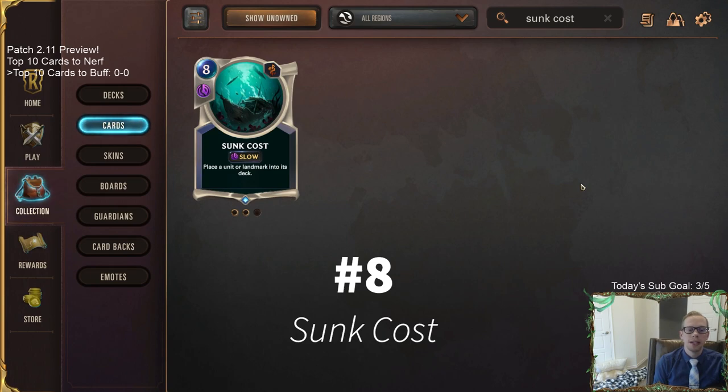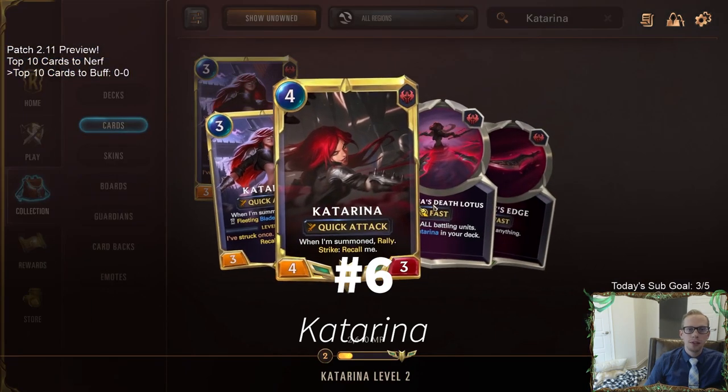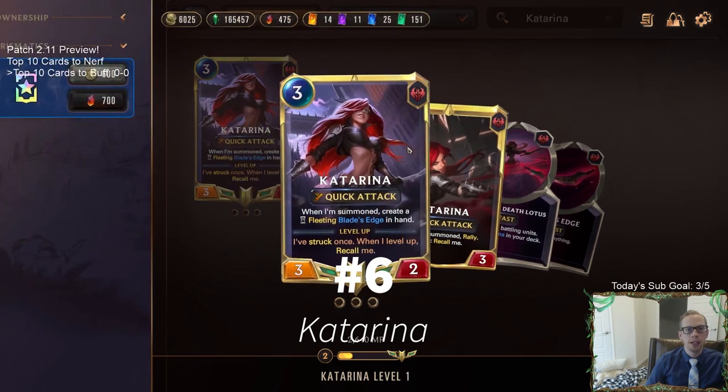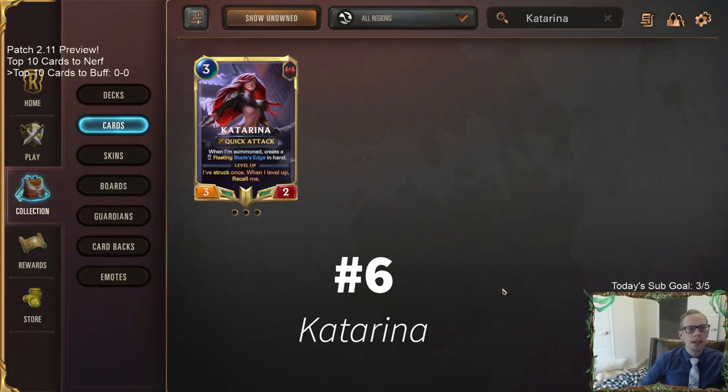At number 6 we have Katarina, and numbers six through one are all champion buffs or indirect champion buffs. This one's a little controversial. I'd like to keep everything the same but have level two Katarina also cost three mana, just like level one — currently level two costs four. That way later in the game, for nine mana, you could summon Katarina three times: rally, strike, recall, rally again, and so on. I think that'd make Katarina more playable.